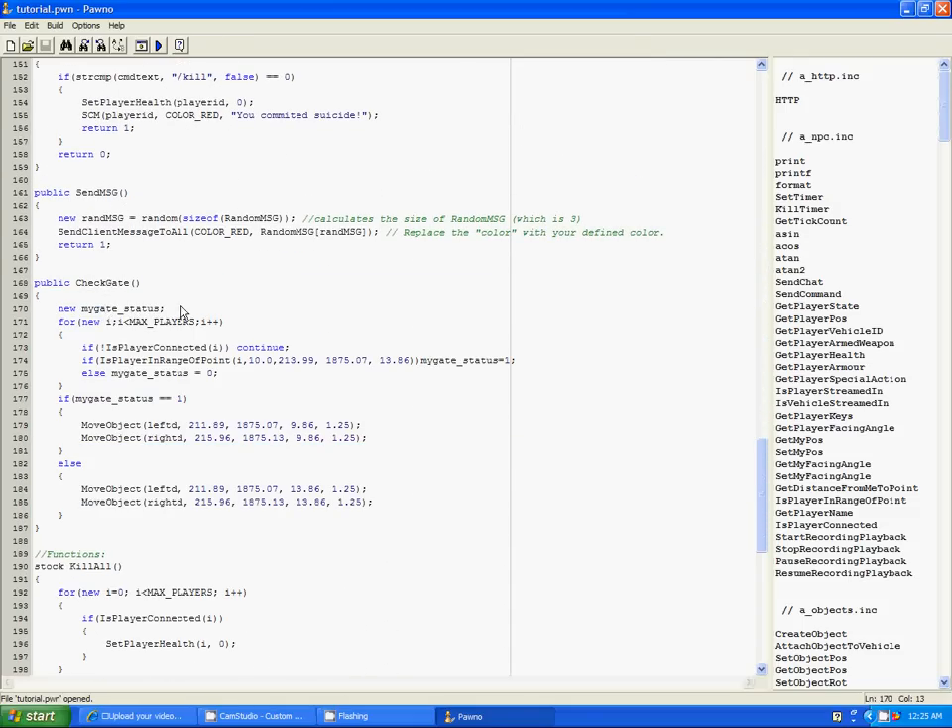Then we go to our check gate — it says new gate, my gate status. So we have a variable, and then we have a loop through all the players. If the player is connected it's gonna continue the code; if not, it's not gonna continue. If the player is in range of the point — here is your range, this is 10 but I'm gonna put it at 7.5. I will also put the coordinates, or this code, in the description.